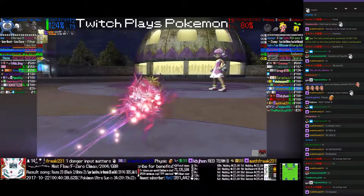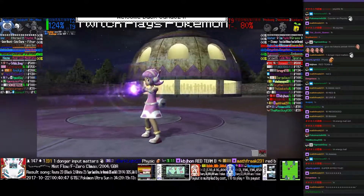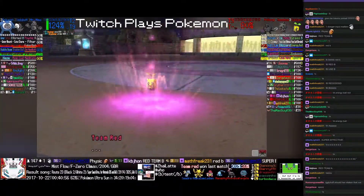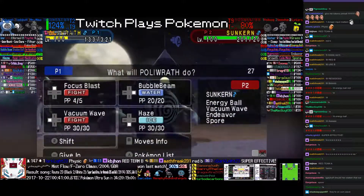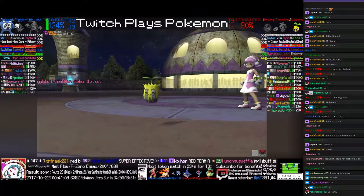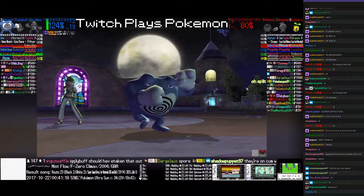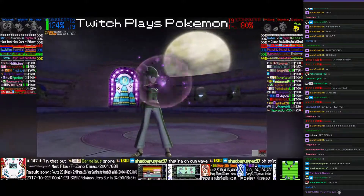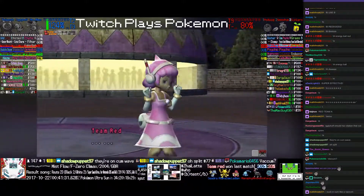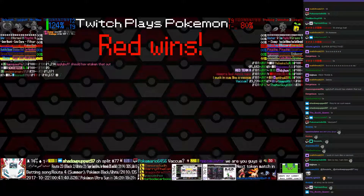Poliwrath is put in trouble but responds with Focus Blast, and Smoochum goes down. Sunkern can take one hit thanks to its Focus Sash. The red team hopes this attack is worth it — Poliwrath uses Vacuum Wave, bringing Sunkern above half health. Sunkern responds with Energy Ball and this game is over. The red team will get an 80% payout. The pink trainer is happy with her victory, leading the red corner to the win.